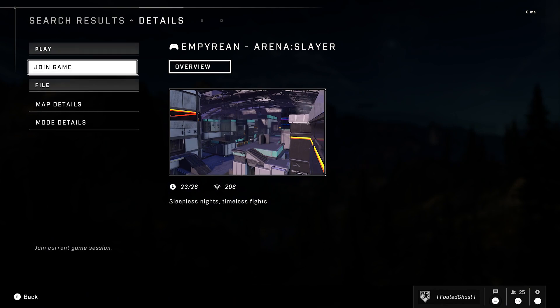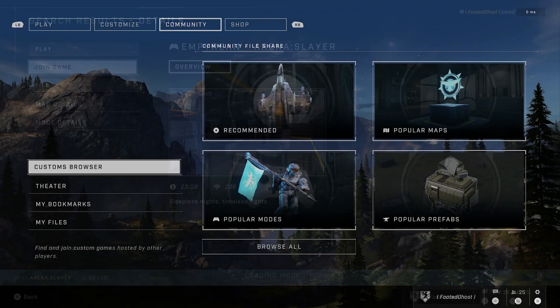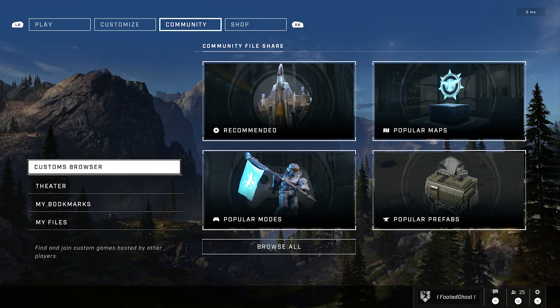You can now find and join custom games lobbies hosted by other players around the world. This, my friends, is a W update without a doubt. Definitely download this update — it's only two gigabytes. Drop a like if you're as excited as I am. Let's get it guys!